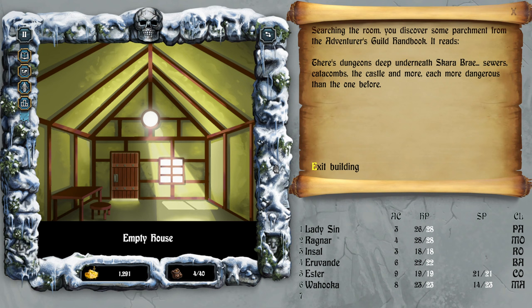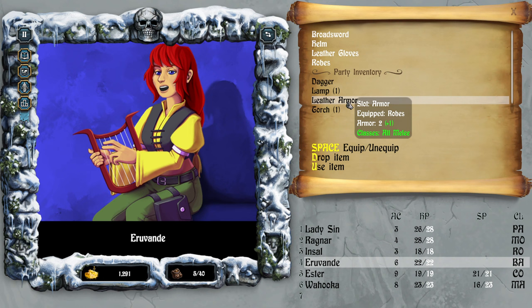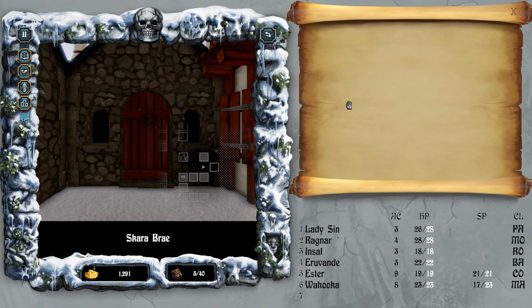'There are dungeons deep underneath Skara Brae — sewers, catacombs, the castle, and more, each more dangerous than the one before.' Leather armor — inventory. So instead of purchasing I could have just looted the houses. Fine.